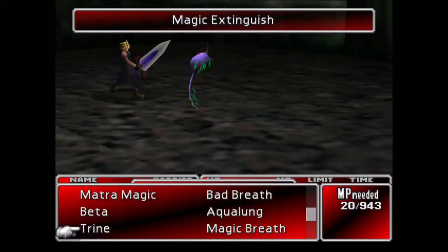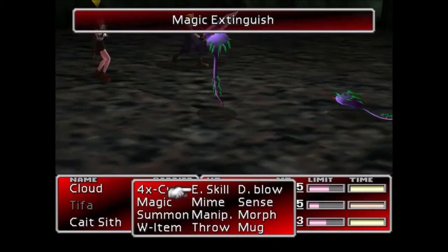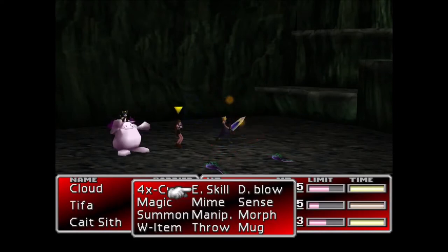It can also be used as a healing spell against a party who are set up to absorb water damage, i.e. with Elemental-Leviathan or wearing the Water Ring.